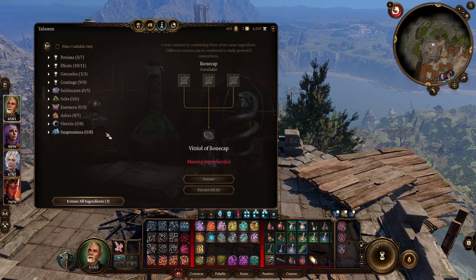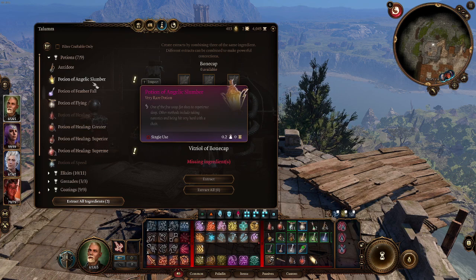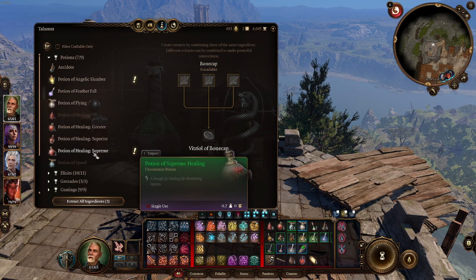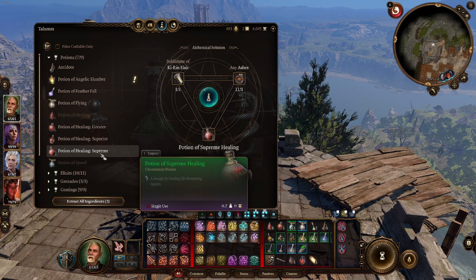Now, if you are like me and you're wondering, well where do I get recipes, because I have all these ingredients but nothing lets me craft them into what you need for the potions — hit extract all ingredients. You can see there I got two new recipes unlocked, and it says press H to view. I'm already in the menu. That one in particular was Potion of Angelic Slumber, and I believe Healing Potion Supreme.